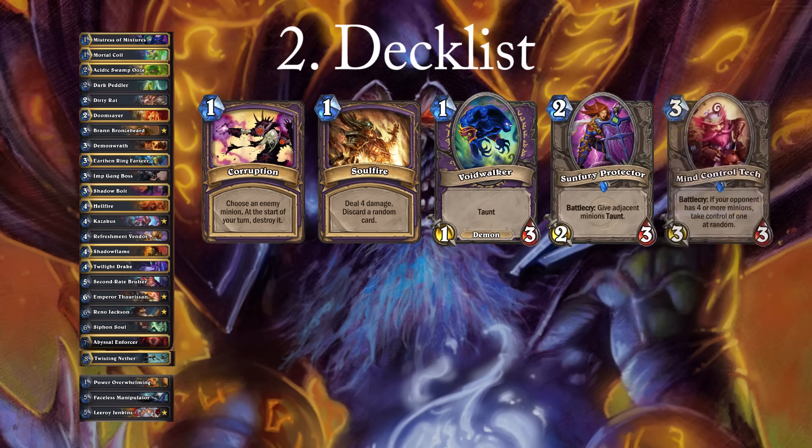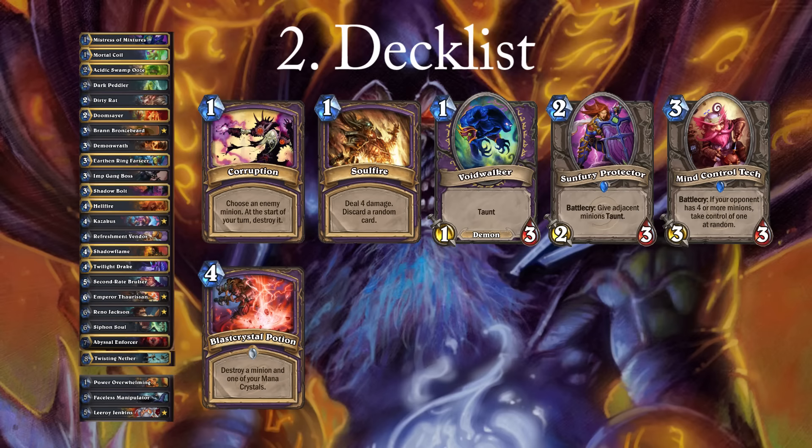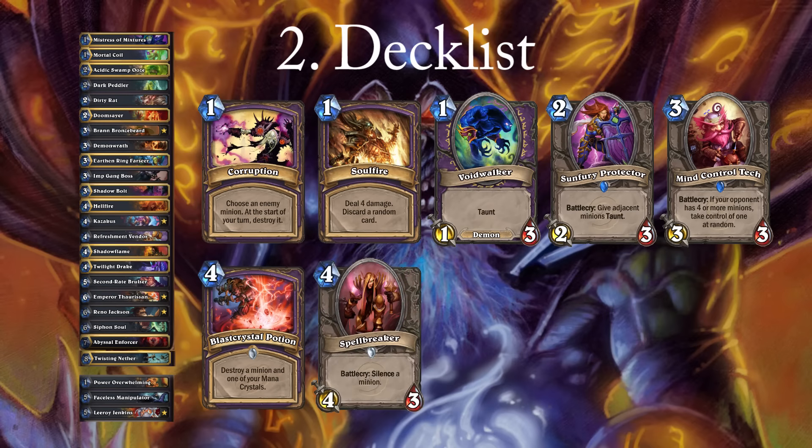Mind Control Tech helps versus decks that flood the board such as Shaman, can often be used early now due to Patches, and can also synergize with Dirty Rat and Brann. Blast Crystal Potion is a 4 mana Assassinate — it deals with big threats immediately, but with a big downside early. Late game it has no downside and is very cheap removal in slower matchups. Spellbreaker is a good card if you face a lot of Sylvanas or other Renolock players. Most decks have a good target, but Spellbreaker can sometimes be slow and clunky in your hand.